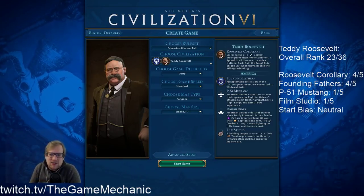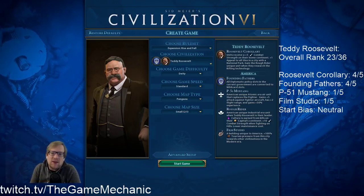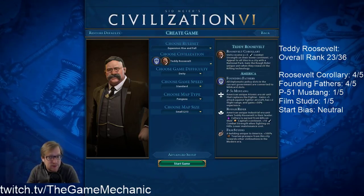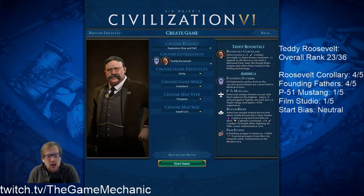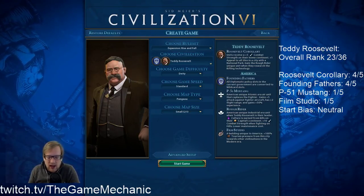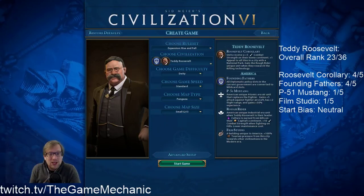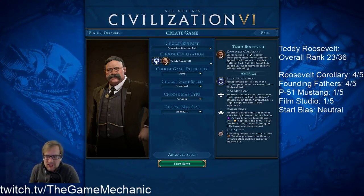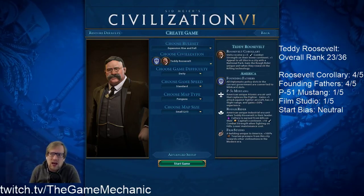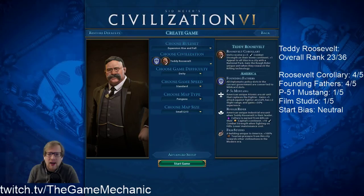Let's talk about why Roosevelt Corollary leads his abilities. Units gain +5 combat strength on their home continent, plus +1 to the appeal of all tiles — not just the park tiles, but all tiles in the city with a national park. The +5 combat strength on your home continent is often relevant because we're frequently just on one continent, which is sad for amenity distribution but great for the combat bonus. On deity it generally wipes out the AI's +4 combat strength advantage against you and helps deal with barbarians.